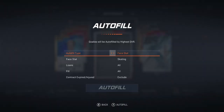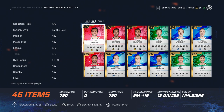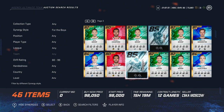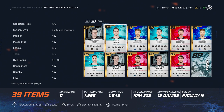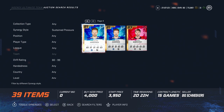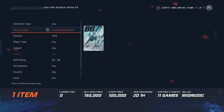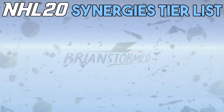The base bronze cards have three synergy points, silver cards two synergy points, and gold cards one synergy point. Special edition or Inform cards can have more than one. You can also auto-fill or update your lines automatically by pressing the left stick in on Edit Team to include players with that synergy. An interesting difference from last year: your base 80-plus overall skaters don't have any team synergies — they are strictly reserved for goalies, unless you have special editions like Icons, who will have a mix.